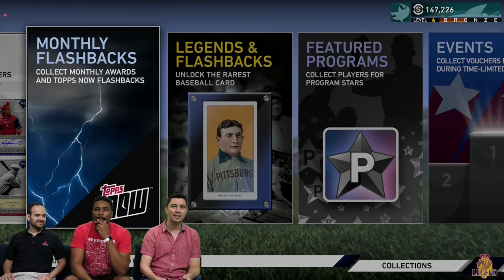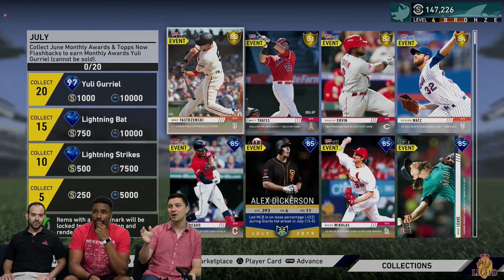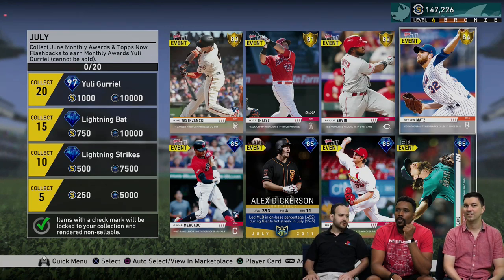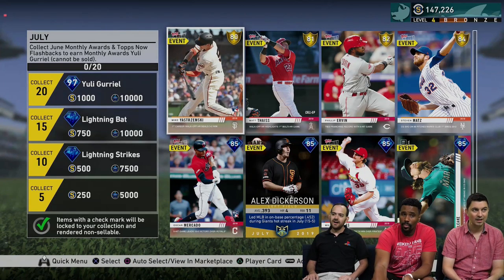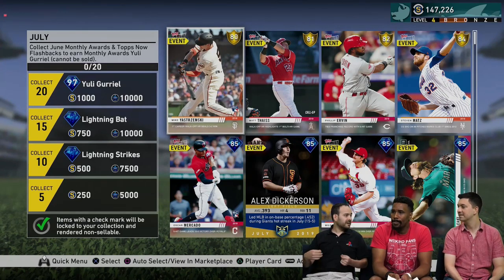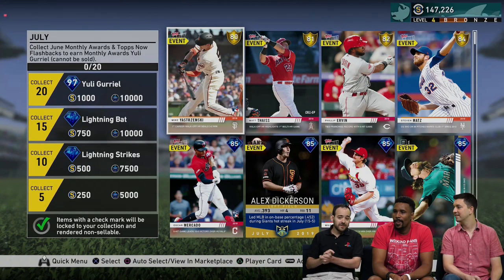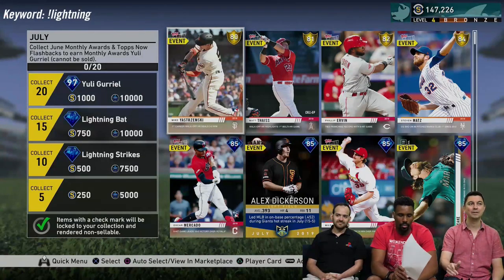We're already in collections. Let's take a look at the monthly flashbacks for July — and I already notice there are golds to start this collection. No silvers. The lowest Tops Now card is now a gold, so you're guaranteed a gold player in those Tops Now packs. And the lowest monthly awards card is 85 overall, so you're guaranteed a diamond. The pack still sells for 15,000 stubs with the same limits as before, but now you're guaranteed a diamond instead of a gold. So Tops Now has golds and diamonds, and monthly awards has only diamonds.